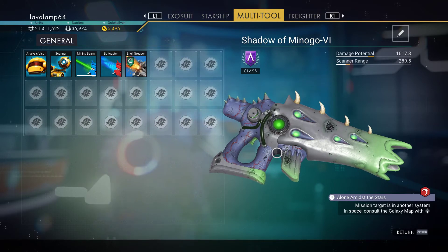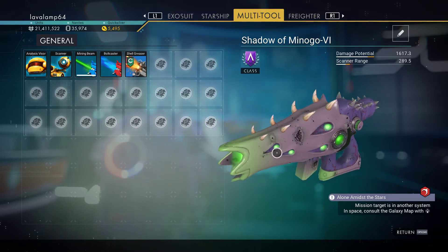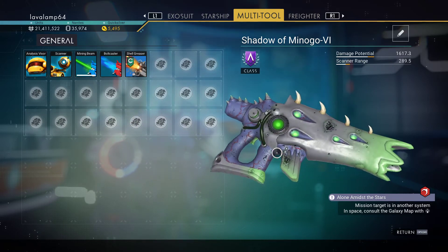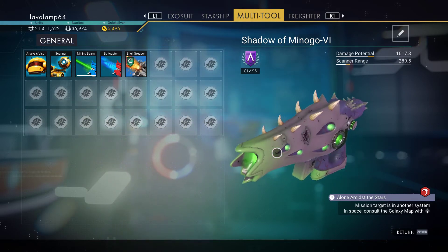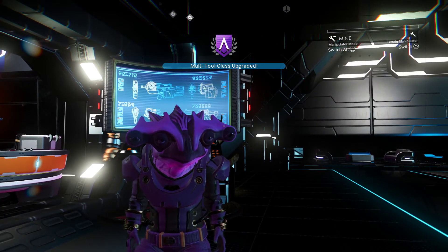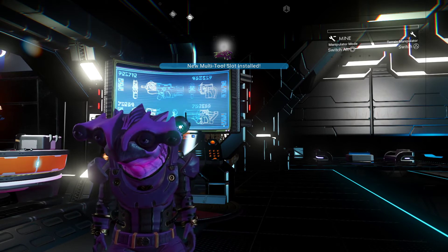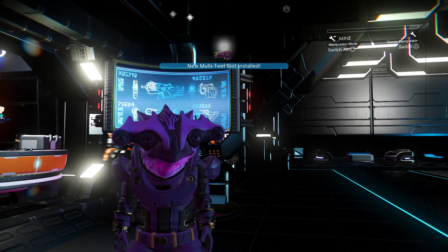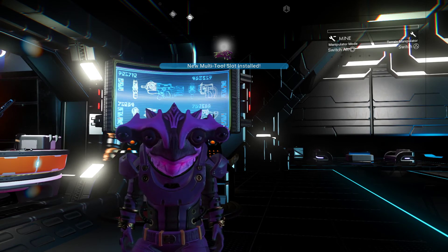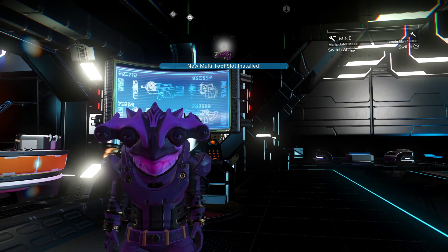But 15,000 doesn't take long to get. So that is now 24 slots A class. It wouldn't take much to get up to S class either. If you want to get this, yeah come and get it. It's a really really nice colour — it's a really good looking multi-tool. Thank you everybody for watching and have a great day.